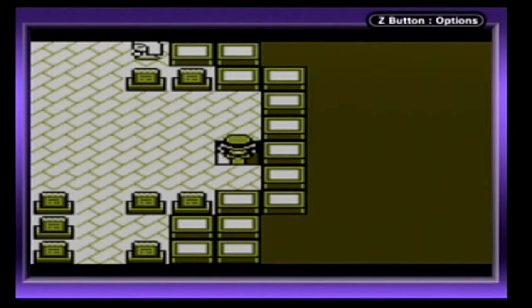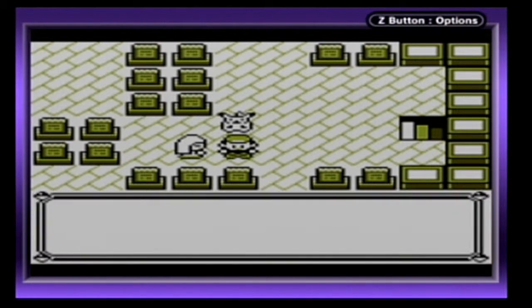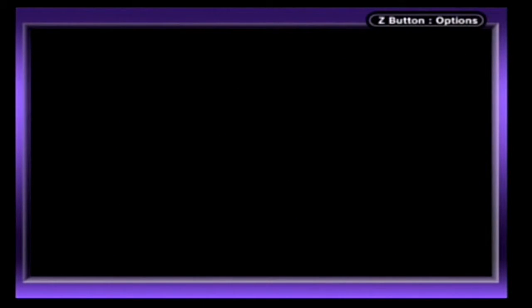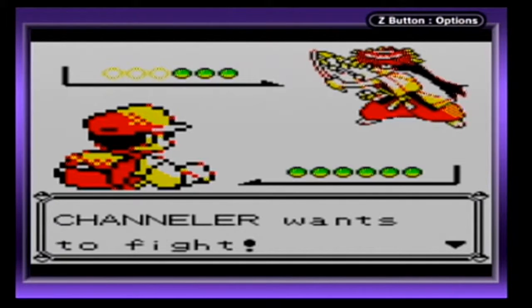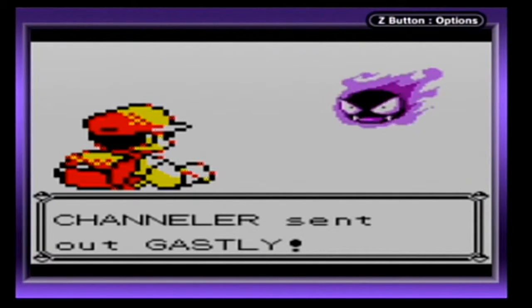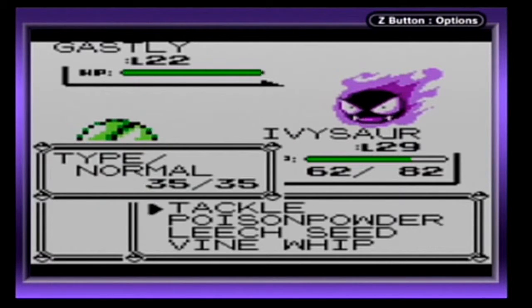Next floor — got a couple more Channelers. This Channeler has three Pokémon of course, and it's going to start off with a Gastly.